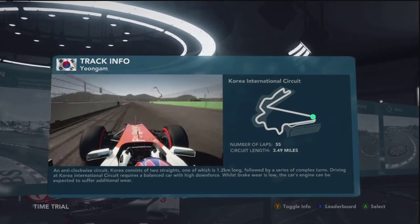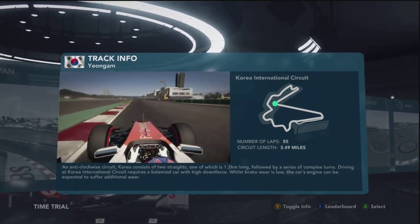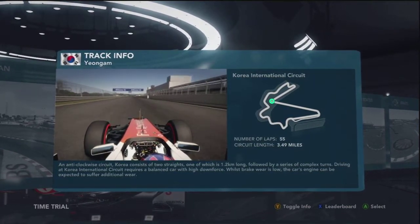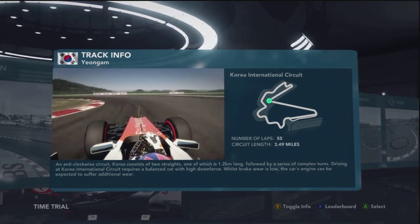On the run down to the corner itself, look to the right hand side — the marker boards help you. Just before the hundred meter board, braking in a straight line, second gear at the apex, and early on the throttle. Don't use too much of the exit curb; that will only break the car into wheel spin, and you need all the traction you can because it leads up the hill towards turn four.